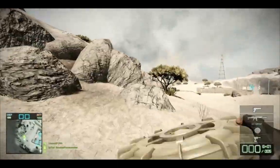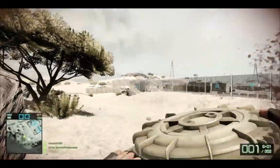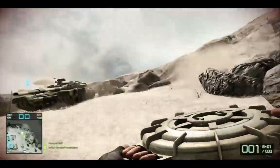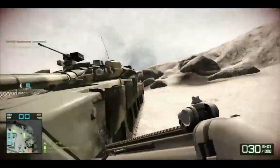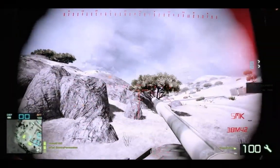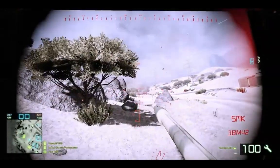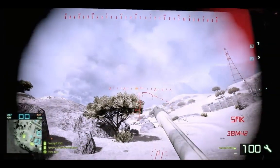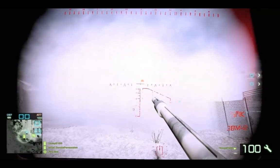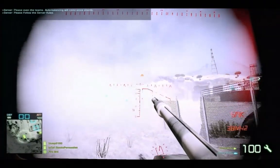You can see I'm an engineer so I can repair the vehicle also, and I'm throwing out anti-tank mines. I do that on certain maps — obviously maps that have vehicles, have tanks primarily. What I'll do is at the beginning of the game, I'll grab anti-tank mines, get double ammo, double explosives, and race to the choke points and just dump down all the anti-tank mines in those spots.